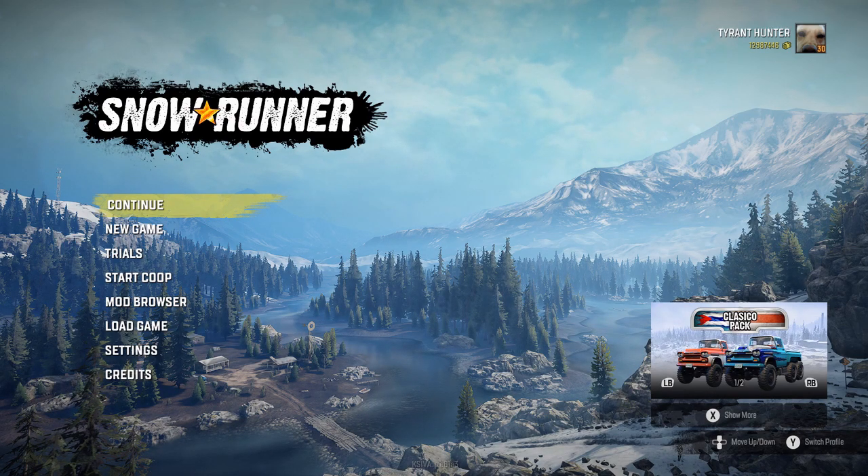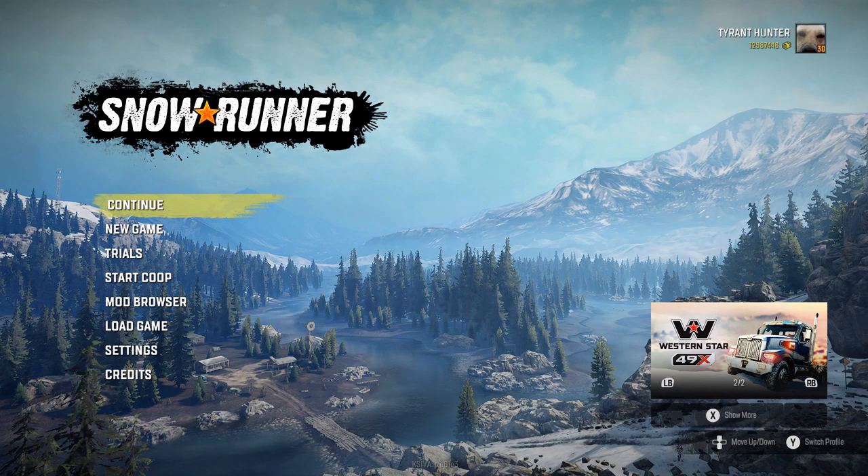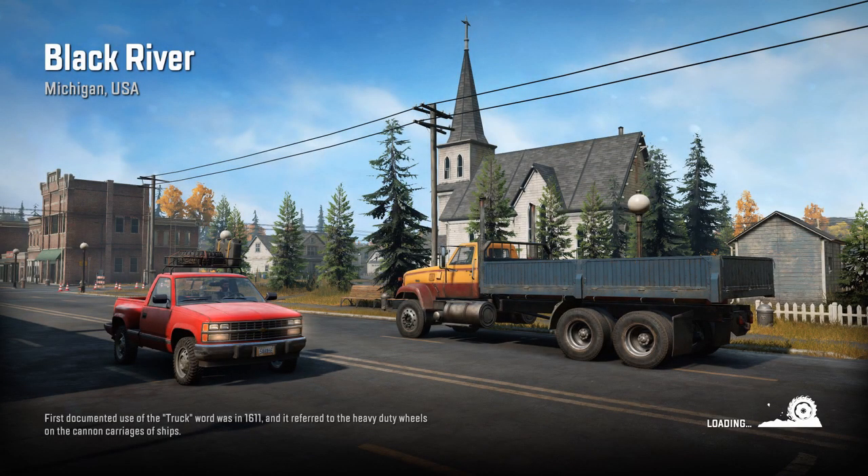So, just hopping right into our main save, our campaign, whatever you want to call it — so not a modded map. We're just going to go ahead and select continue. I believe I'm just going to go ahead and load into Black River, Michigan. We're not going to be using any mods for this today, but you guys can if you want. Mods are irrelevant in this if you don't want to use them, but you can feel free to use a modded truck — it still works the same. Essentially all we're going to be using is one truck.